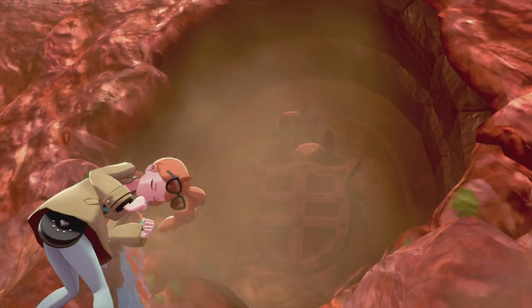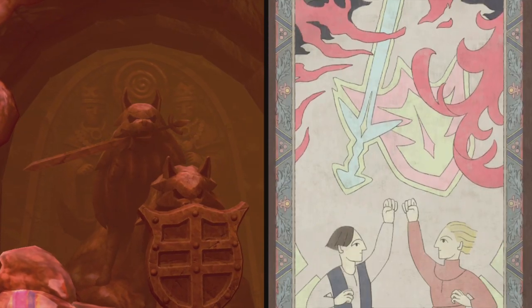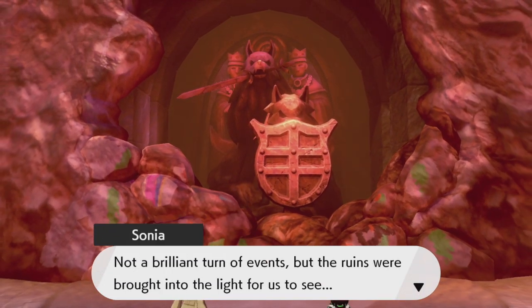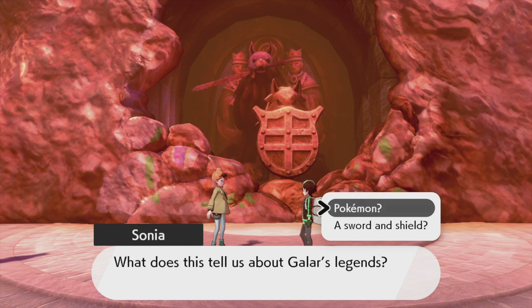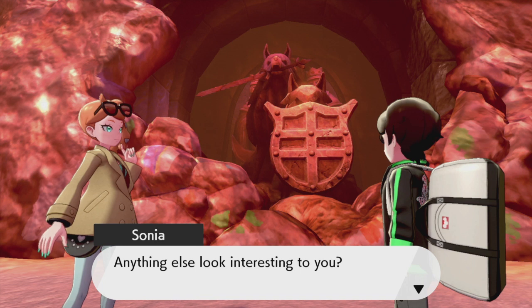Apparently it was Rose who took Bede under his wing - so Bede was battling for his Chairman's sake. What an awful turn of events. The mural did break - we can see statues of Pokemon we found in the forest, and Sonia is drawing. 'Not a brilliant turn of events but the ruins were brought into the light for us to see. What does this tell us about Galar's legends?' All I see is a sword and a shield - and what appear to be Pokemon holding them.